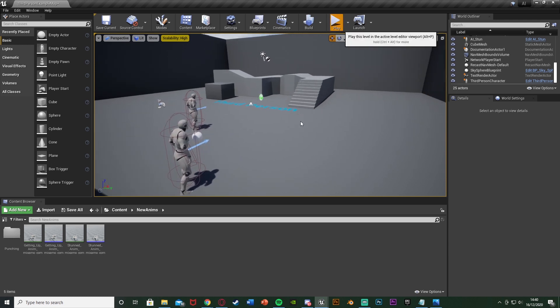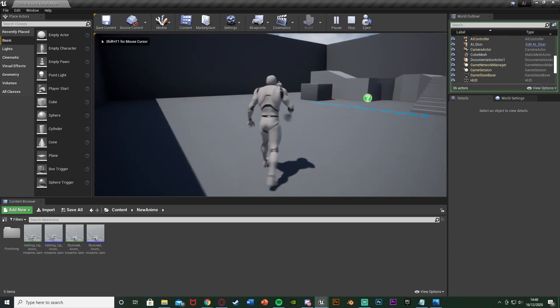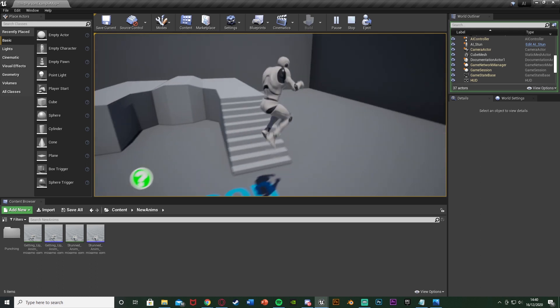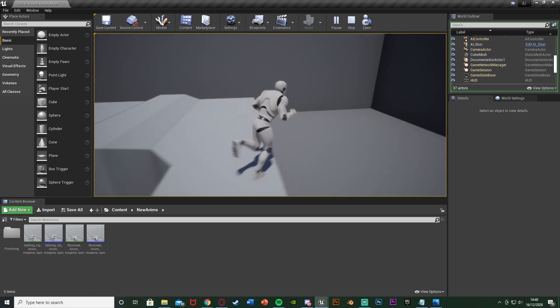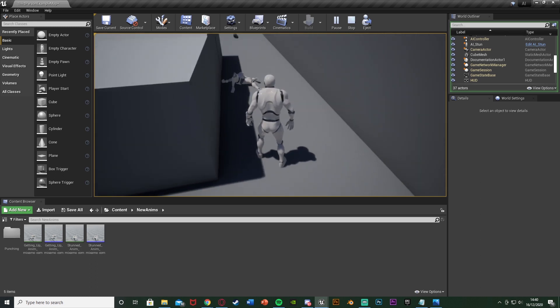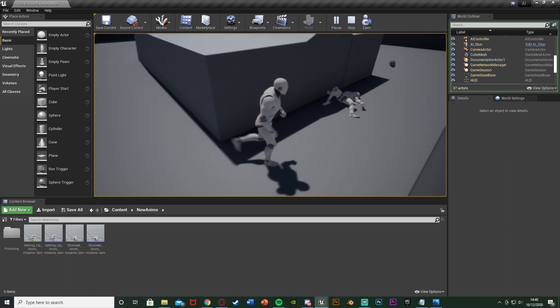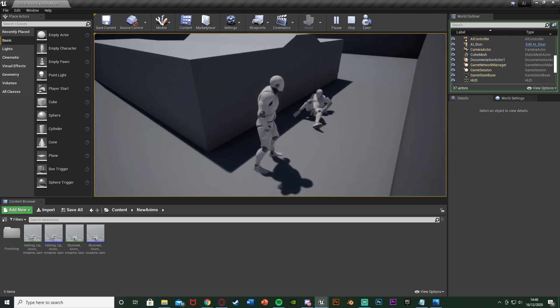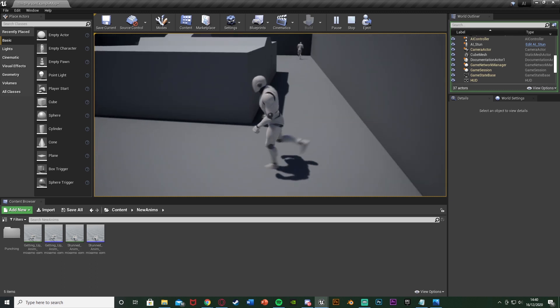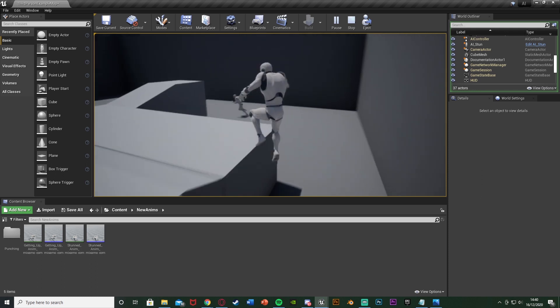I'll show you what it's going to look like. You can see that enemy is moving around. If I hit G I'm going to throw a rock — it just missed them. When I do hit them, they fall to the floor like that and the rock disappears. After five seconds they can get back up and continue about their day.